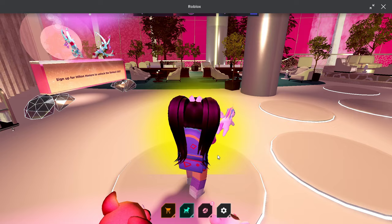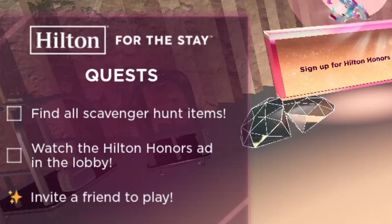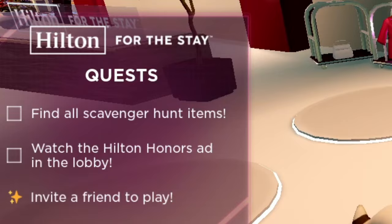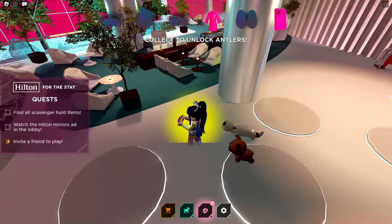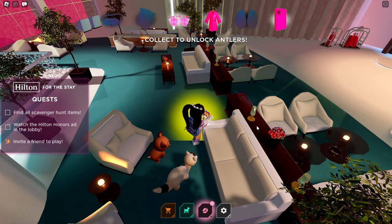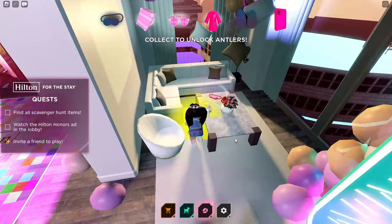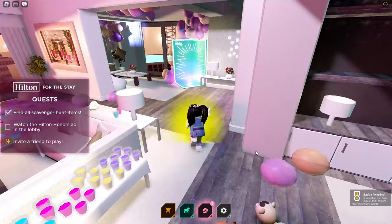Now let's head over to Sliving Land, created by Paris Hilton and 1111 Media. You'll get a pop-up on how to get the free UGC antlers — there are 50,000 available to claim. There are two quests in game: the scavenger hunt, and we also need to watch an ad in the lobby. For the scavenger hunt, you can see all the items at the top of your screen — they'll fill in with color as you collect them. Most of them are here in the lobby. We've collected everything in the lobby, so now let's head over to the penthouse where the last two items are — the mask and the slippers. Now that we've collected everything, we've completed the first quest.